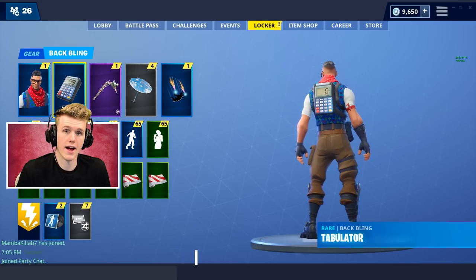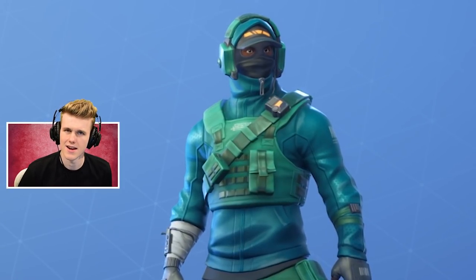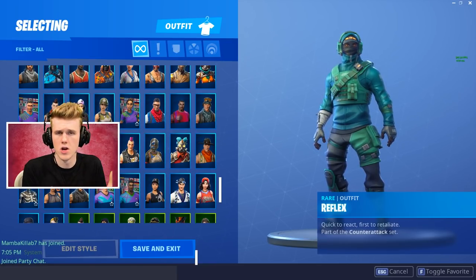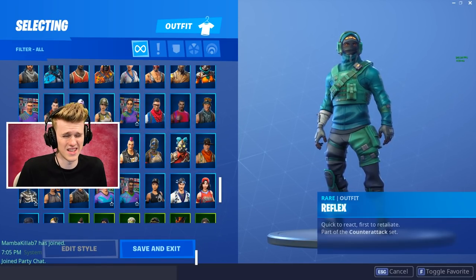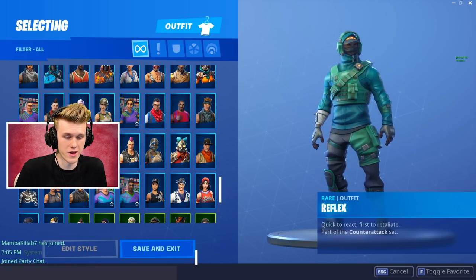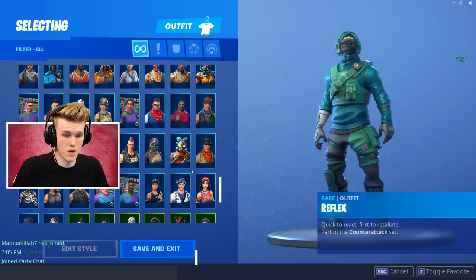Last but not least, before we jump into the gameplay, I have a giveaway announcement. The wonderful folks at NVIDIA Australia have sent me 10 codes for the Reflex Impact giveaway - essentially the NVIDIA pack. You get this skin, some V-Bucks, a pickaxe, a glider. You have to buy a graphics card to actually unlock it, and I'm giving away 10 codes. All you have to do is check the link in the description, follow my socials, subscribe to the channel. We're going to draw this in less than a week. We're still finishing up sending the Deep Freeze bundles - all the codes are region locked, but for this one we've got codes ready to go.